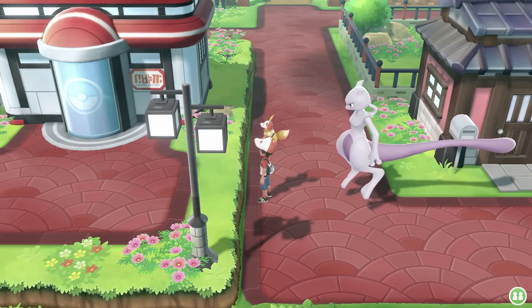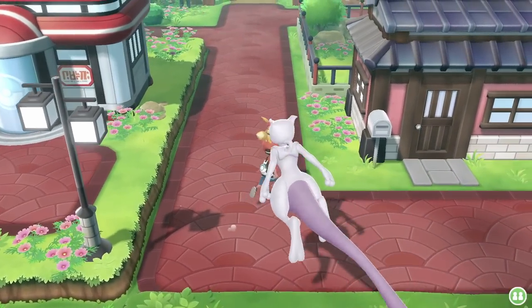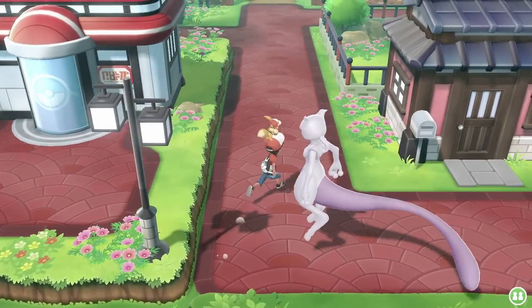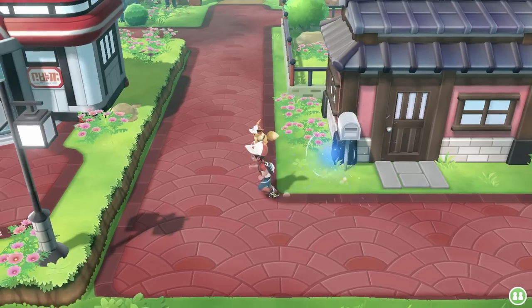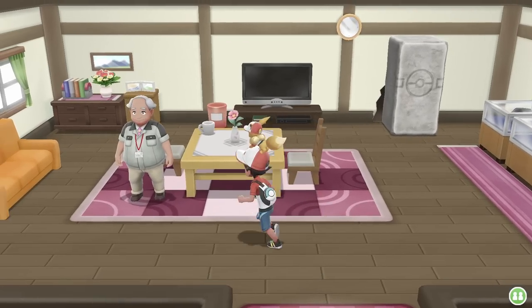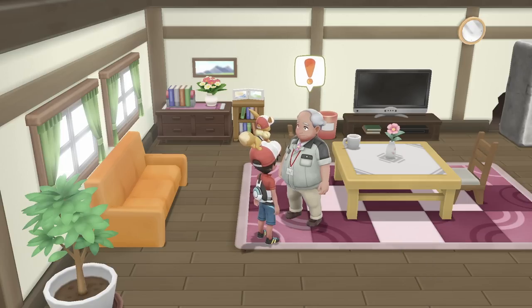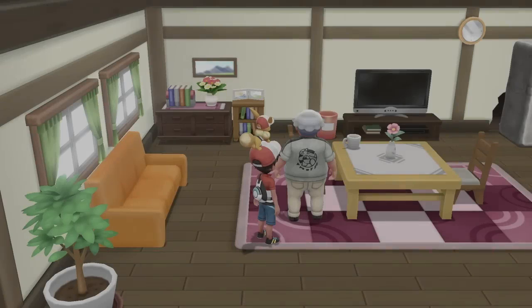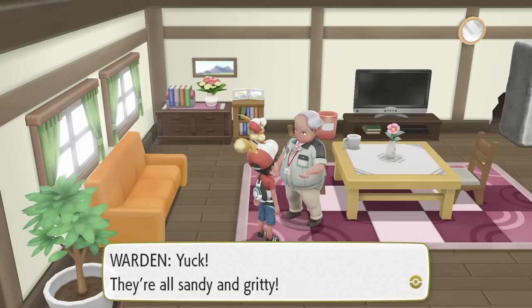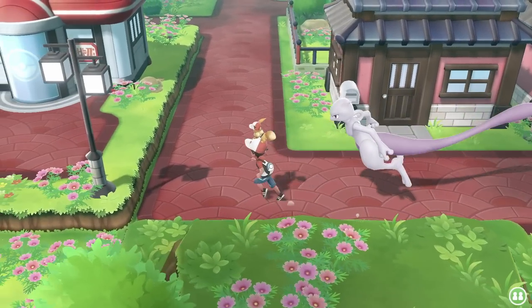Hey everyone, welcome back to my channel. Before you go to Sea Foam Island, you need to have your Pikachu or Eevee with the skill to move the boulders. I'm in Fuchsia City right now, next to the Pokémon Center. You go to this house and this guy will give your Pokémon the ability to move the boulders — you have to have that to catch Articuno. You give him the Gold Teeth that Team Rocket gave you, and he will teach your Pokémon how to move the boulders. Now that you know the move, we can go and swim to Sea Foam Island.